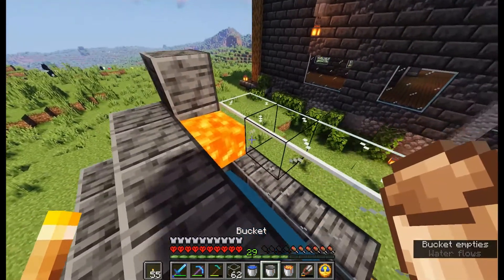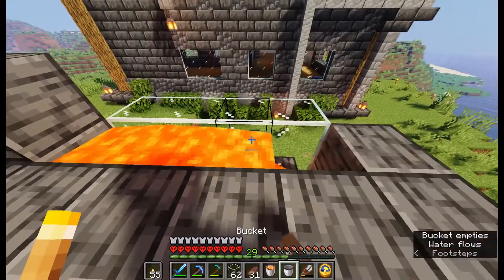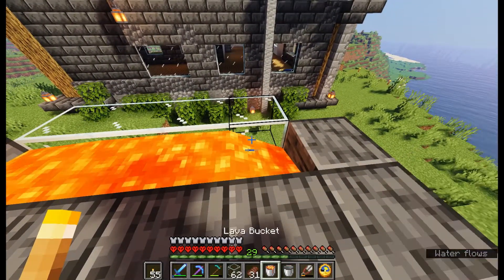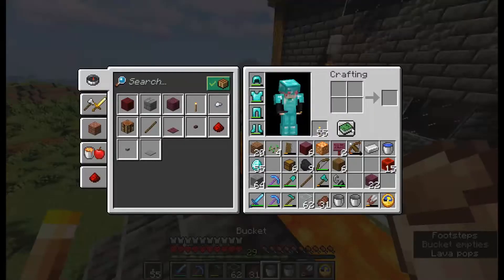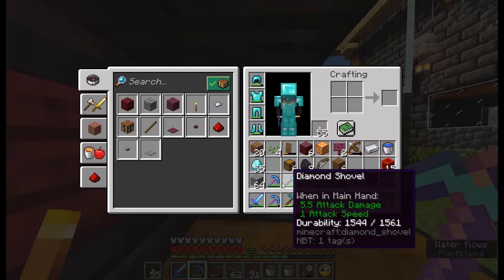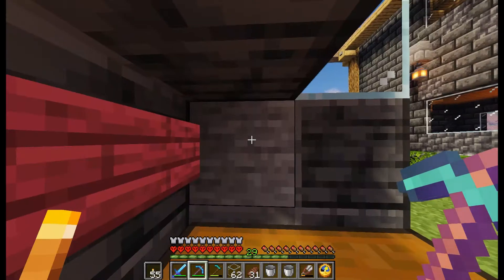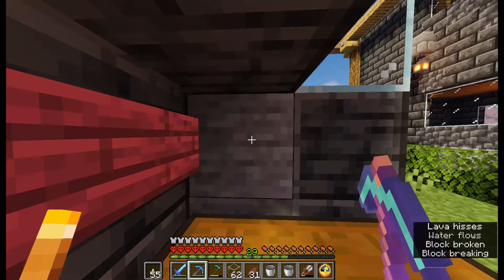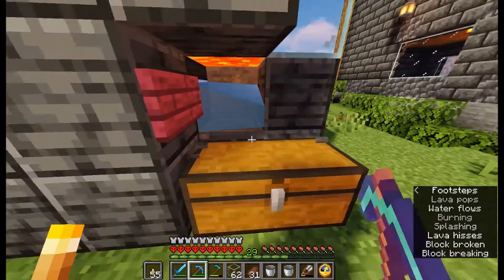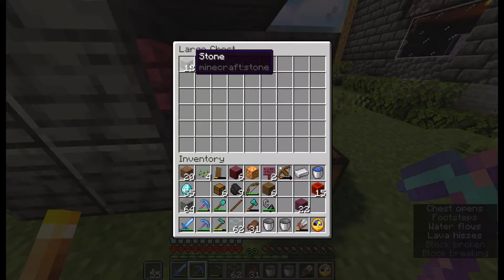I'm going to put lava here, another lava here, another lava here, and another lava here. Perfect. So if we use our Silk Touch and go here — perfect. We're going to keep doing that. We got the stone.